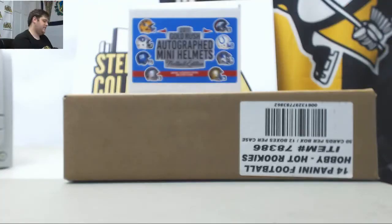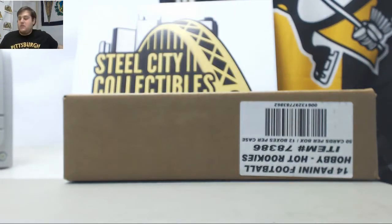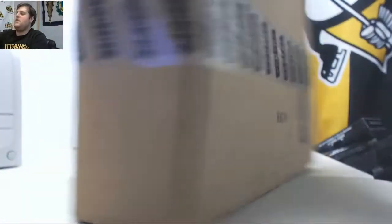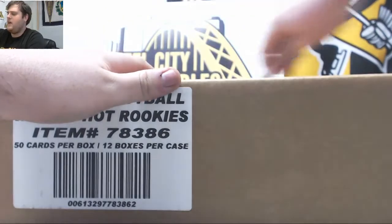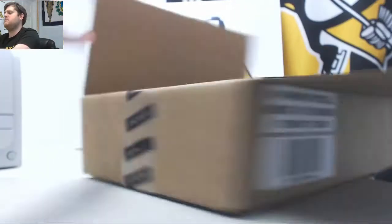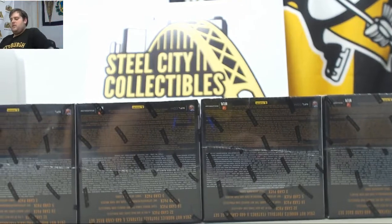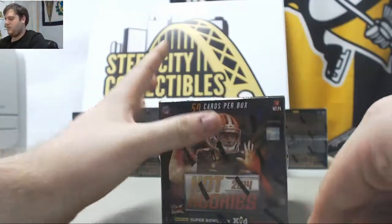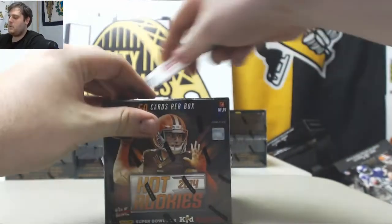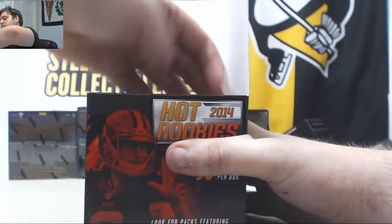Alright guys, let's get rolling on this. Here's our mini helmet — we'll open that at the end. Here's our case of Hot Rookies, sealed all the way around. We do have another one of these breaks up. I think the next one has a Todd Gurley jersey — maybe a Todd Gurley Bulldogs jersey. Good luck to everybody in the break. If you missed out on this one, we've got a ton of good group breaks coming up tomorrow and another Hot Rookies break in about a week or two. 50 cards per box, let's get all the packs out.